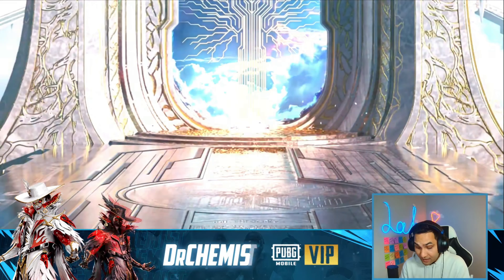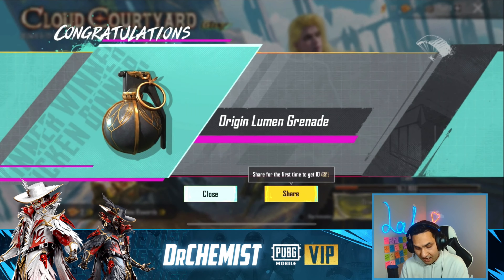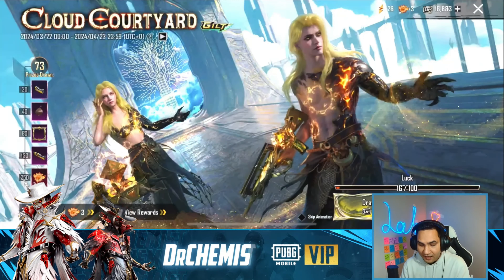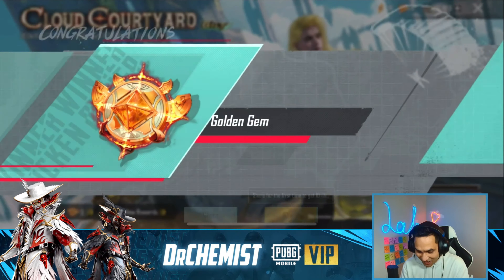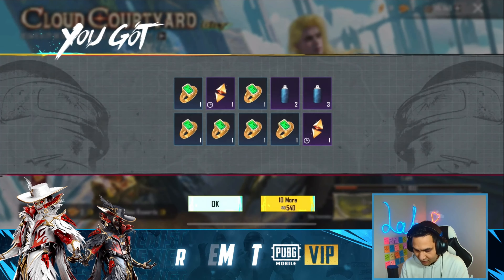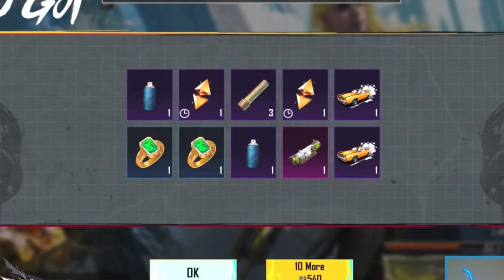Alright, we're gonna keep ripping and dipping. We got the grenade - I like that. You know what else I like? The way my money is going, so fast. We got another gem - let's go, that's op. 10 more, nothing. We're gonna do skip, let's go 10 more - come on PUBG Mobile, give me something.